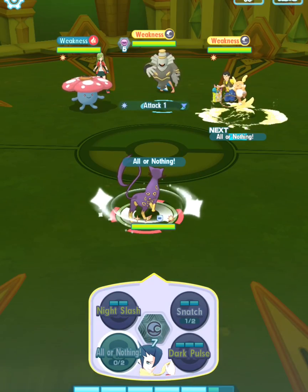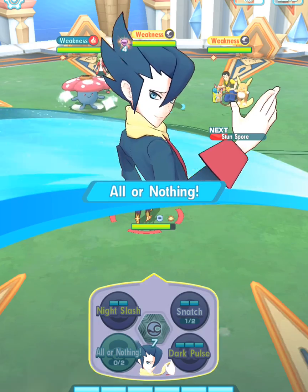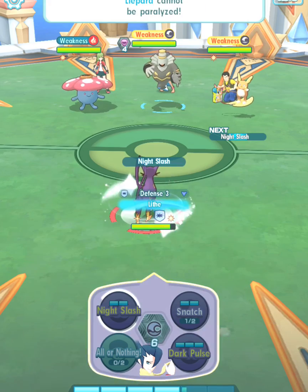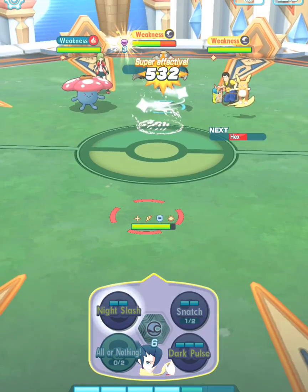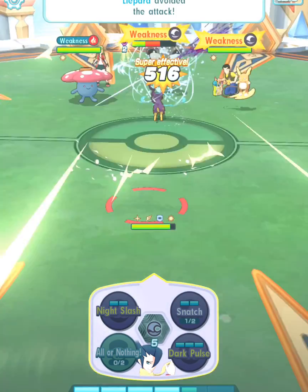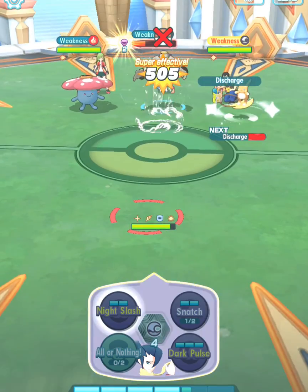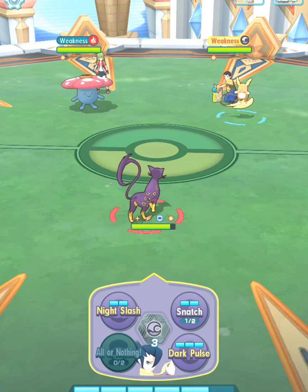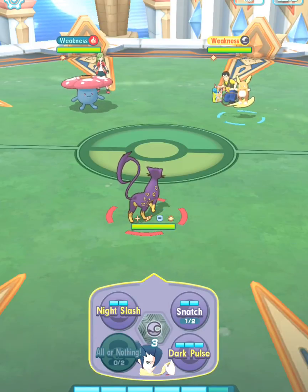Awesome — I'm going to use All or Nothing here. Now it's time to use Night Slash. Stun Spore took into effect but it didn't happen. I avoided the attack, so that's good. Discharge missed and Ridicule 2 took into effect, which is awesome — notice the HP increase!